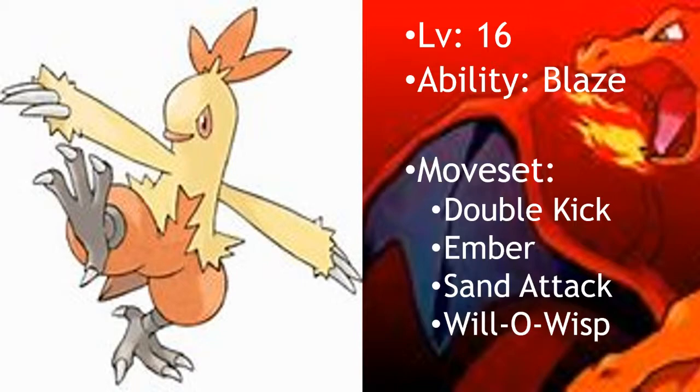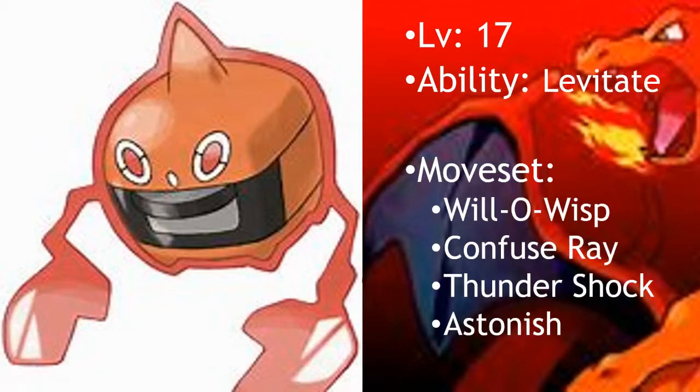If you were able to defeat my first two Pokemon, I will bring out my ace at level 17, Rotom Heat. Yes, I just turned up the heat. The Levitate ability will nullify your ground type attacks, and its electric typing will cause some problems for your water types. You better hope Combusken didn't take out your rock type. Rotom Heat will have Will-O-Wisp to burn you, Confuse Ray to add more status problems, Thundershock as a STAB attacking move, and Astonish for a chance to flinch and also just in case you are using the ground type.